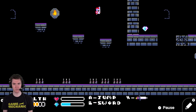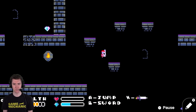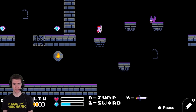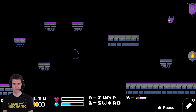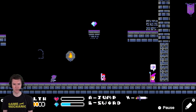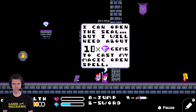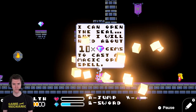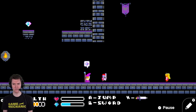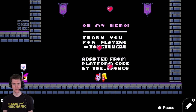This seems like the safest path back. How do you get up there? There must be another power-up that you get at some point. There's another gem. They're coming from both sides. I can open the seal, but I will need about 10 gems to cast my magic spell. Okay, so I must have had enough. Oh, my hero. Thank you for playing. Adapted from platform code by... Oranko? Oranko. Oh, okay.